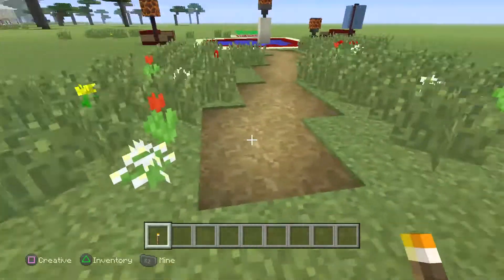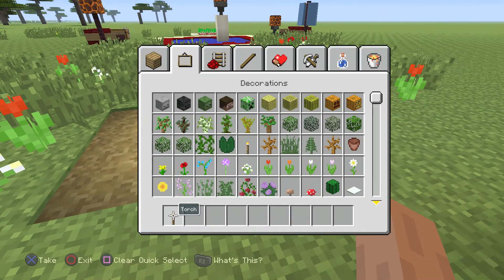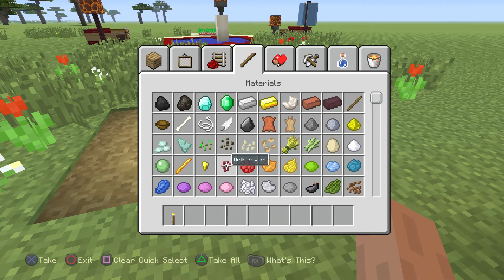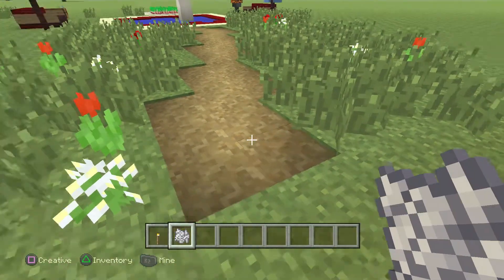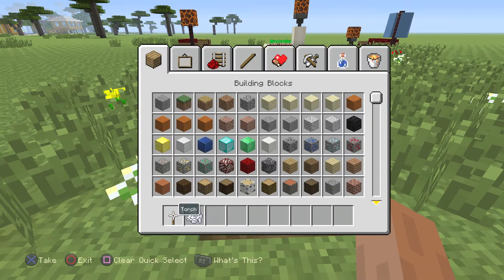Here's our path. Things about the path: if you take bone meal and throw it out, it will not go over the path, which is really cool. So you can really make a nice overgrown path. Let's throw some bone meal down — we can get right up to that edge and see it will not go on there. Also, you can't put a flower on it.